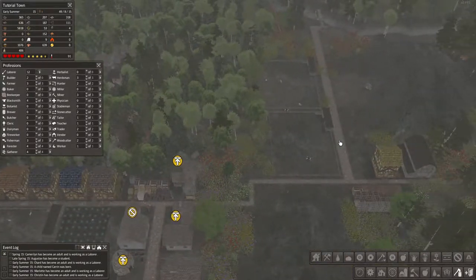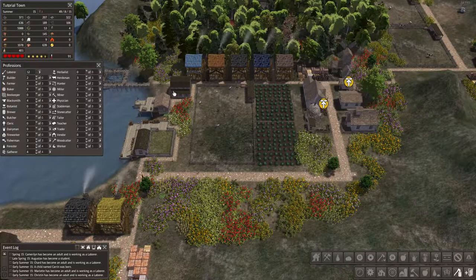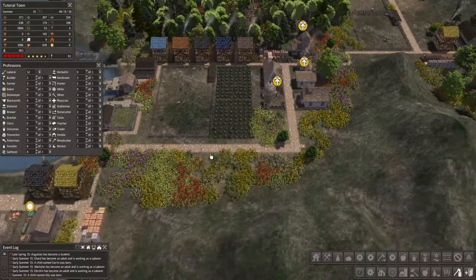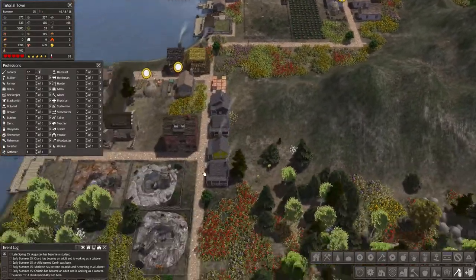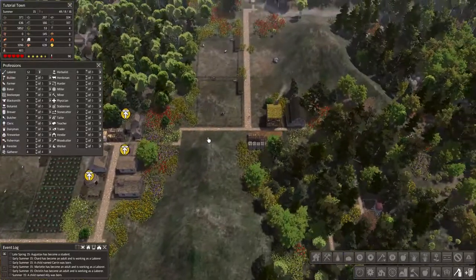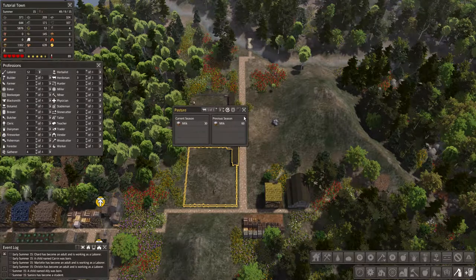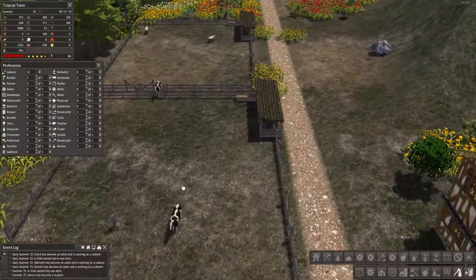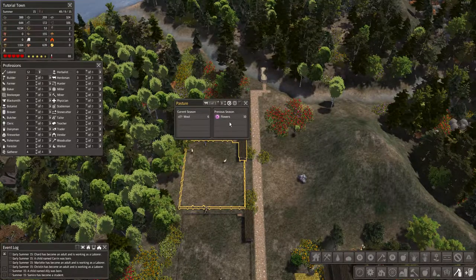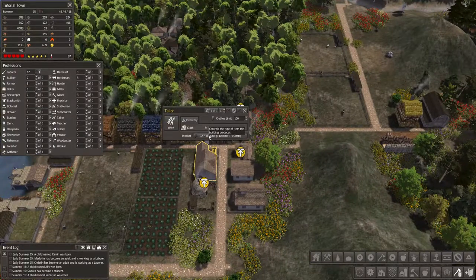Sorry for being a bit scattered — I just wanted to show you how to make that good trade. I spent a little time off screen mapping things out. I put in two pastures: Friesian cows that make milk — they look like Holstein cows to me, maybe that's a regional thing — and then two sheep that produce wool. There was a laborer gathering flowers who then started working the pasture, so we'll soon get a steady stream of wool.